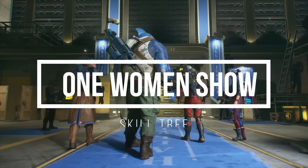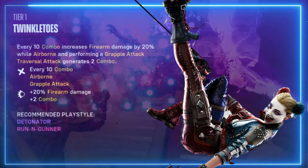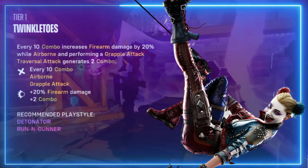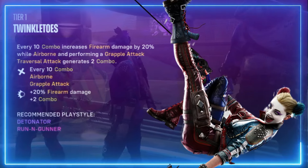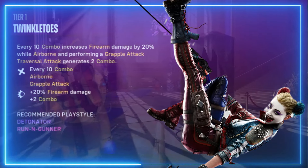The last skill tree for Harley Quinn is One Woman Show. First up is Twinkle Toes — every 10 combo increases firearm damage by 20 percent while airborne, and performing a grapple attack or traversal attack generates two combo.